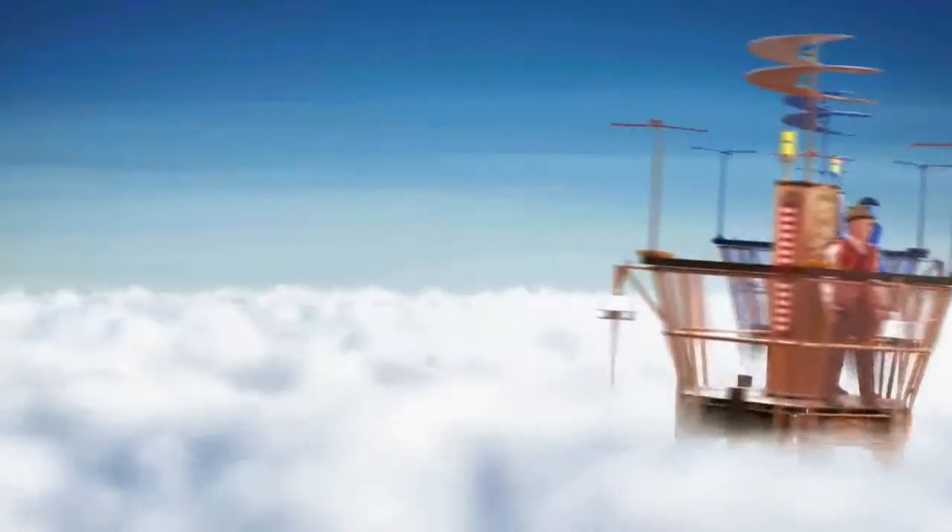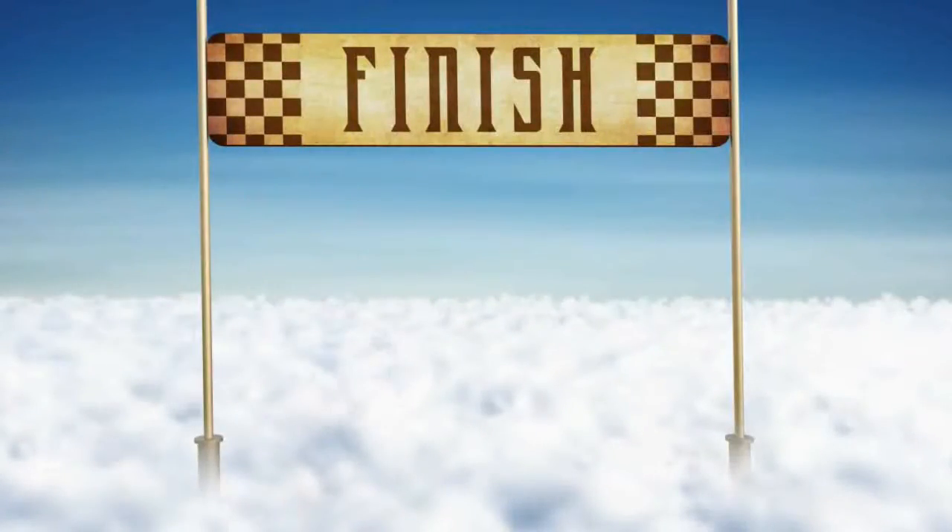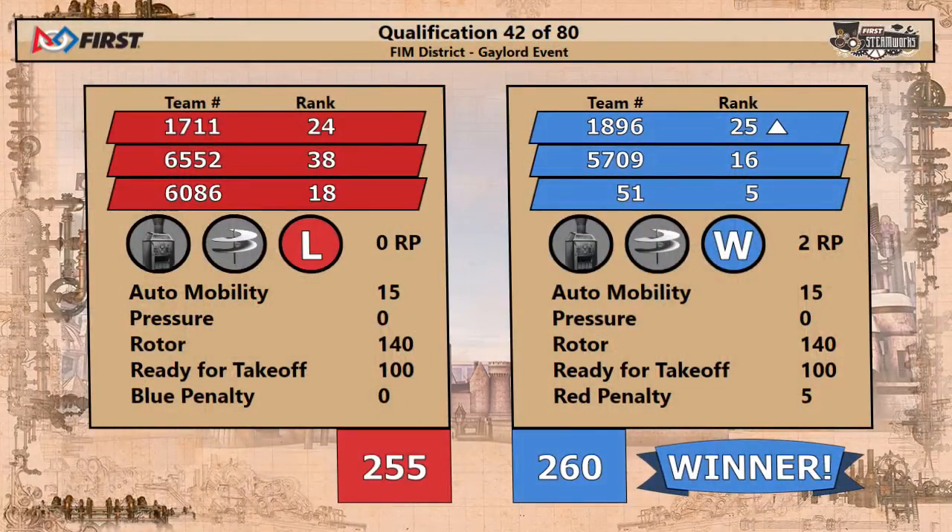And our airships are in the air, headed toward the finish line. It will be the Blue Alliance picking up the win, 260 to 255. Oh, so close. Team number 51 holding on to that fifth ranked spot, currently in a picking position. Unfortunately, a five point penalty on Red gave Blue the additional five points, giving them the win.